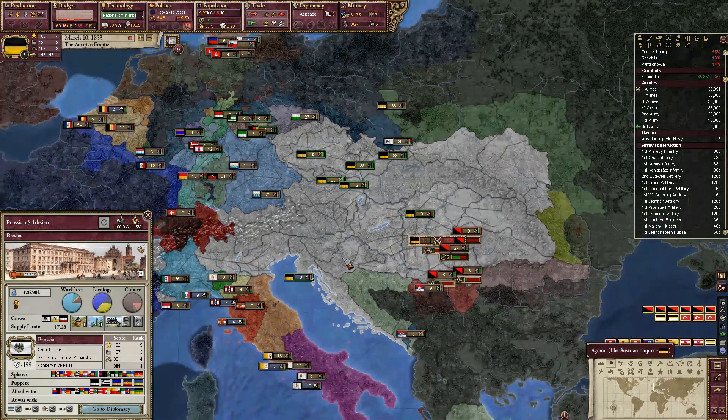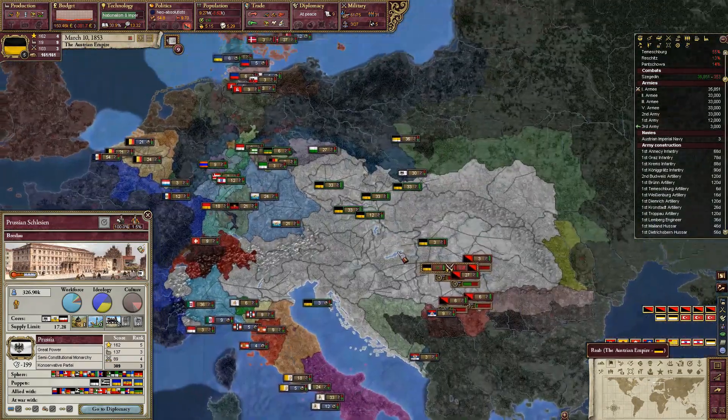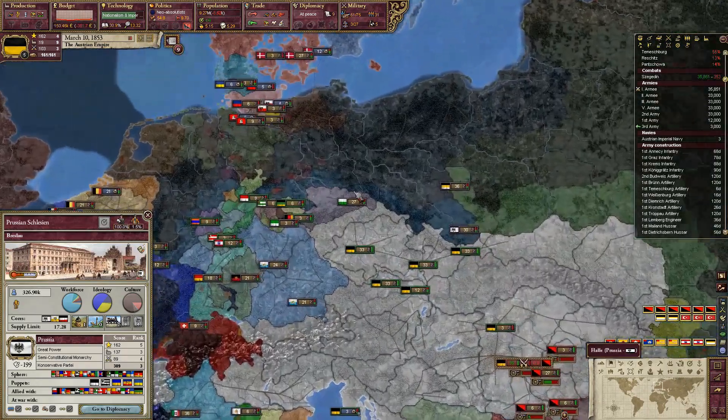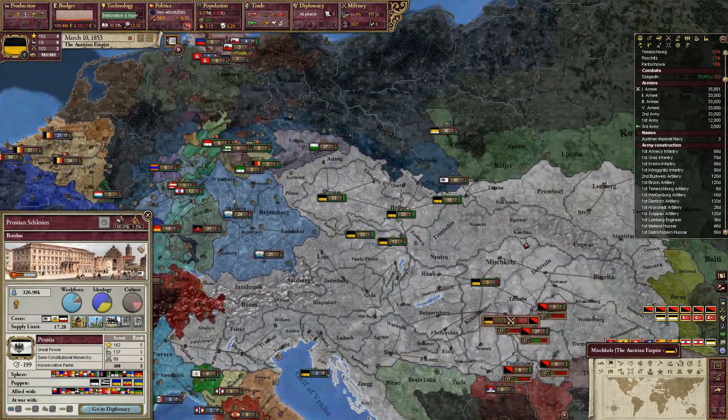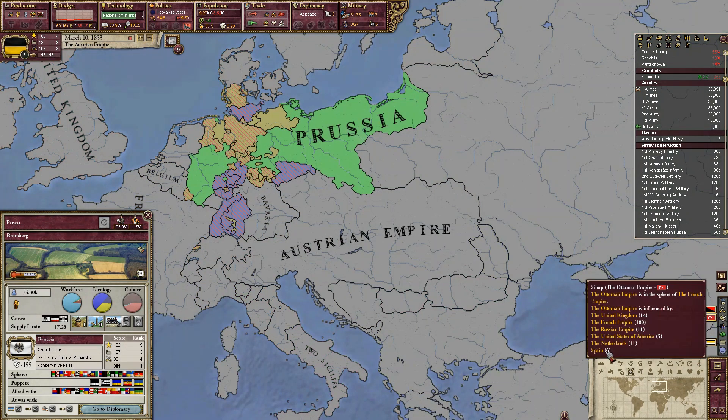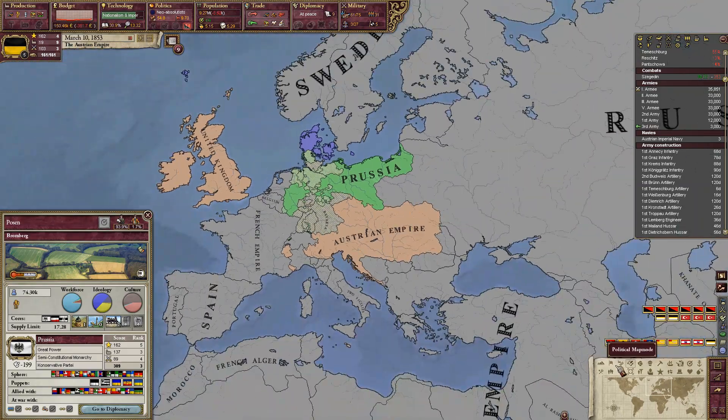Hello and welcome back to our Victoria 2 HFM mod Austrian Empire campaign. As we seek to form the German Confederation, we are gearing up right now for our war against Prussia so that we can officially form that confederation. We just gotta sphere them and we will be good.